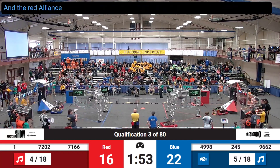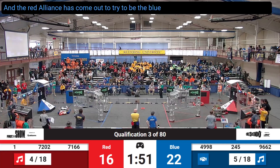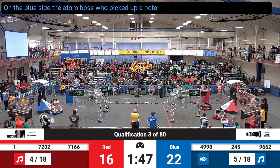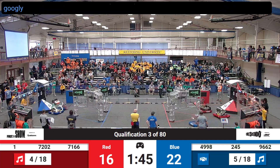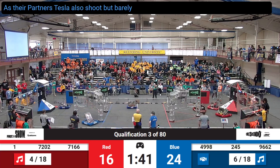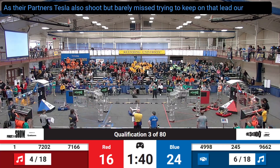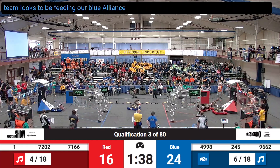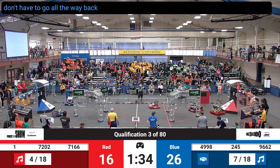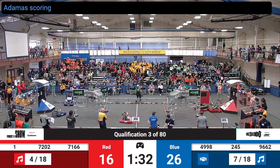The Red Alliance has come out to try to beat the Blue Alliance lead. On the blue side, the AtomBots have picked up a note with their nice robot with those little googly eyes. As their partners, Tesla, also shoot but barely miss, trying to keep on to that lead. Our rookie team looks to be feeding the Blue Alliance, giving Tesla some notes on the ground so they don't have to go all the way back to the human player station. AtomBots scoring in the amp.